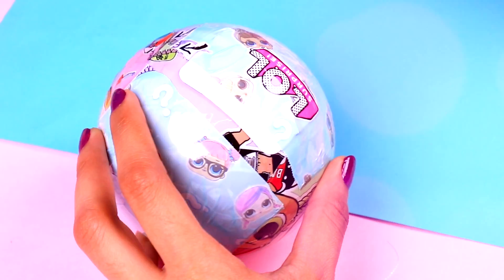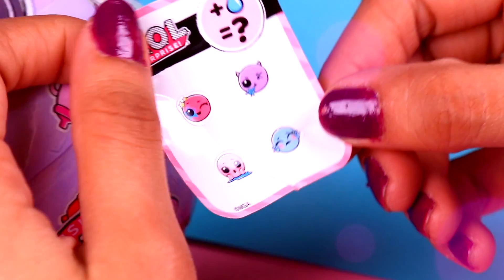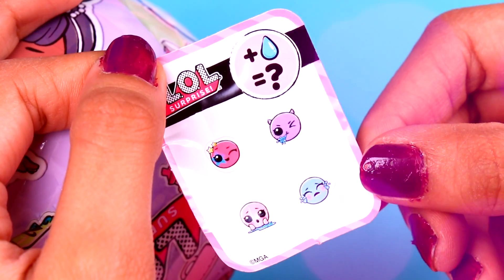Here on the second layer, we are going to find the collectible sticker. This sticker tells us that our LOL can either cry, spit, tinkle, or change color. I love this!